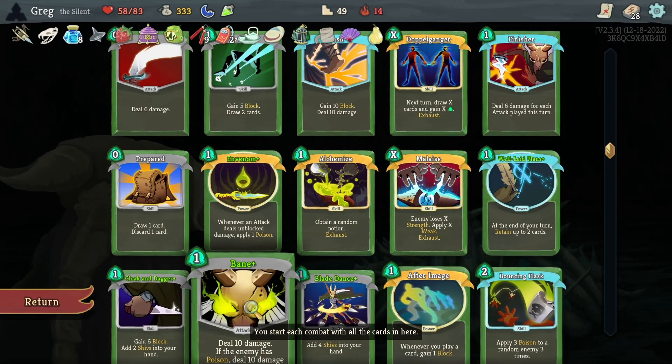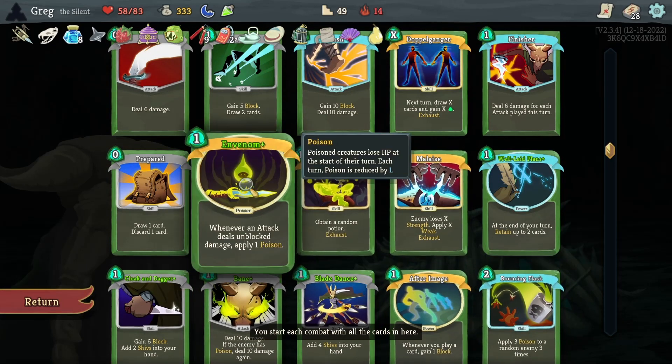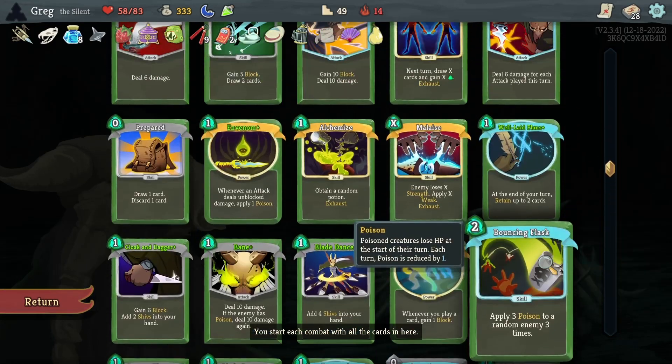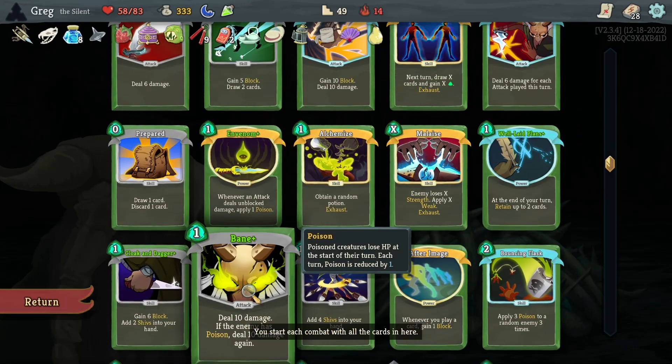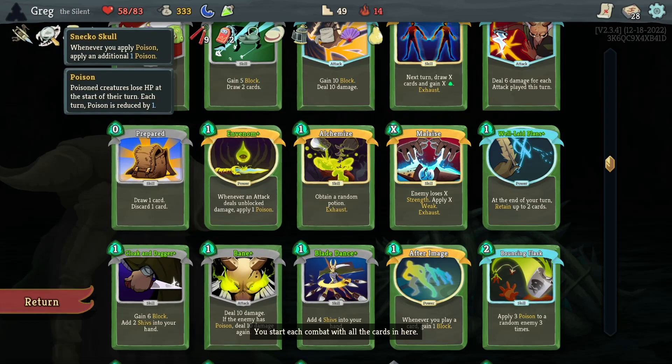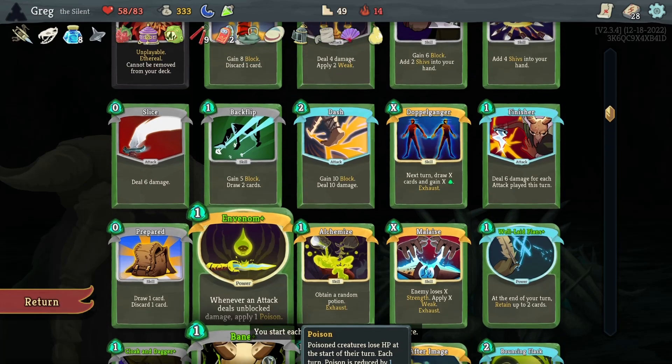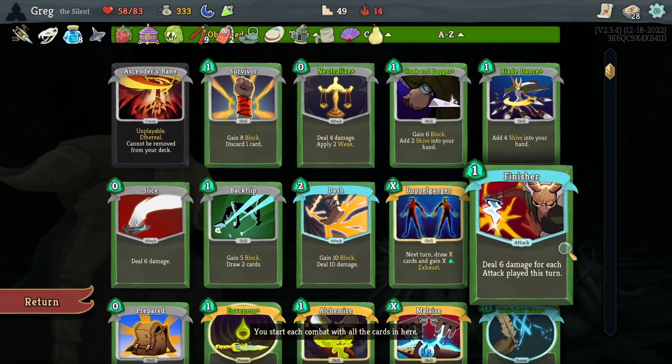...a little extra poison — able to directly apply poison instead of having to get Envenom in play — and it's probably the strongest poison card in the game. Bane, to take advantage of the Envenom: it's two hits, and then with Sneko that's four poison. So this generates four poison and does 20 damage for one cost, which is pretty excellent.